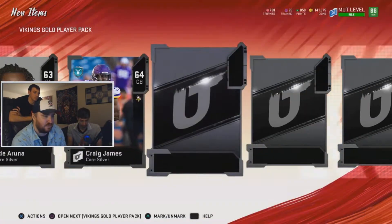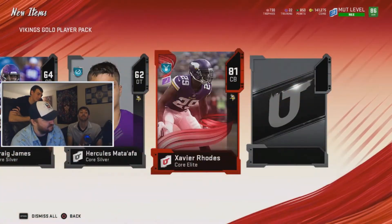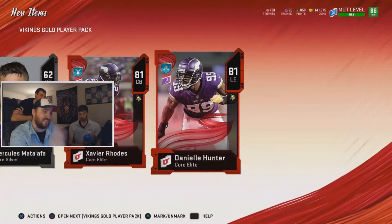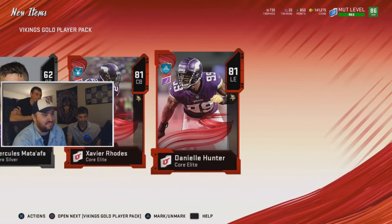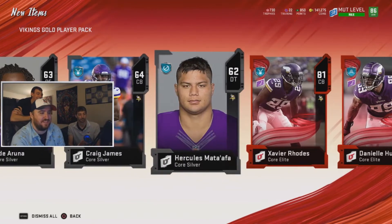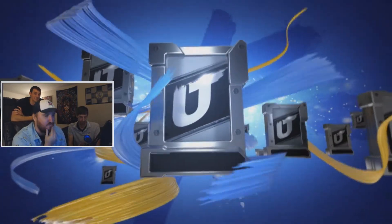Everything's coming together. If we get Danielle Hunter or Harrison Smith it'll be a win in my eyes. Three silvers, an elite — Xavier Rhodes, not bad. A double elite, and what a pack — Danielle Hunter! That's one of them right there. Danielle Hunter and Xavier Rhodes, that's a pretty solid pack right there.